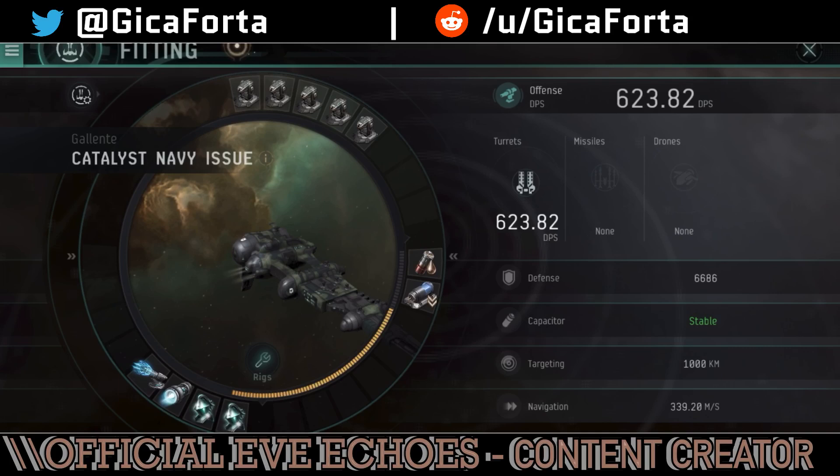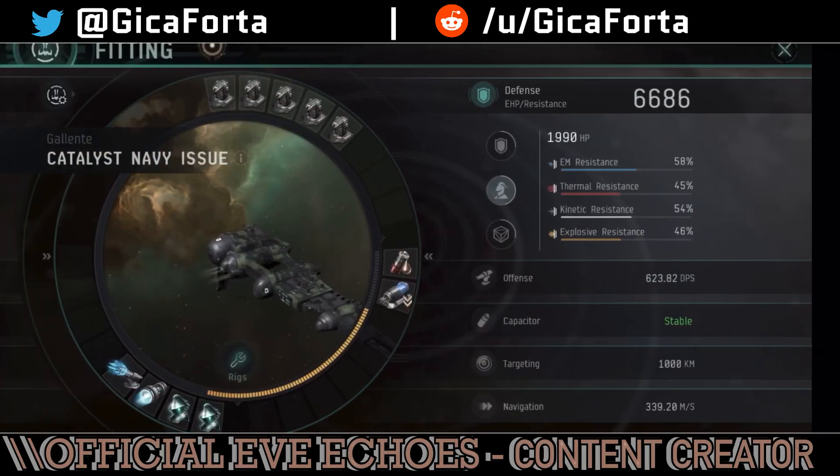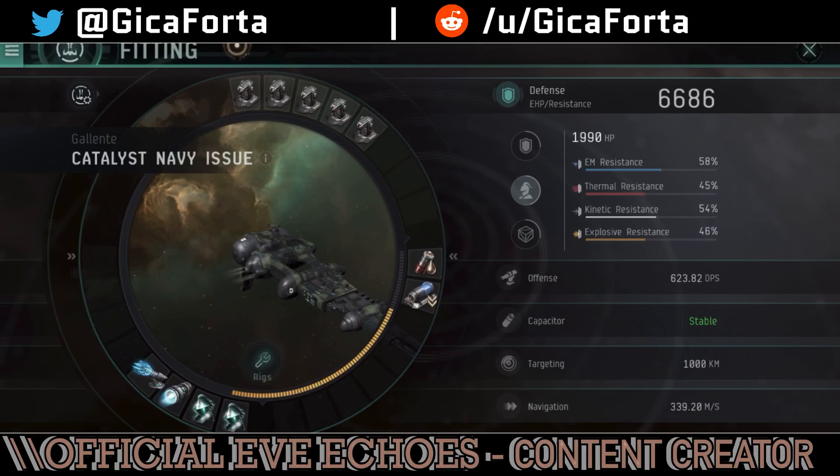You could also fit a prop mod — either afterburner or micro warp drive — and of course a damage mod like the magnetic field stabilizer. You could have melted almost anything: just get into close range and melt the face off your opponent. The tank was very good — effective hit points were around 6,000 to 7,000 with this preset, resistances were around 50% all round, capacitor stable, and with decent speed.